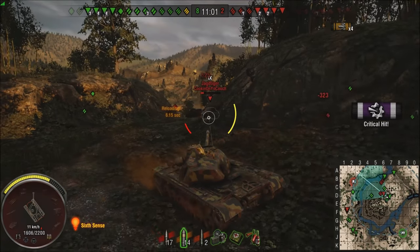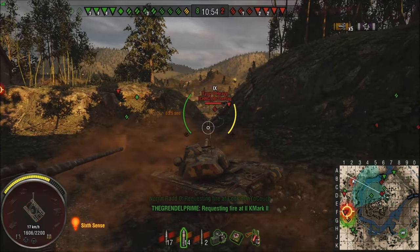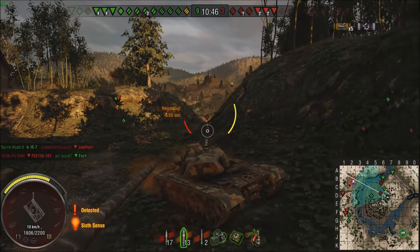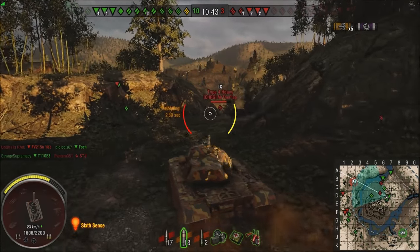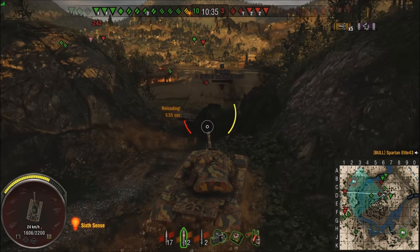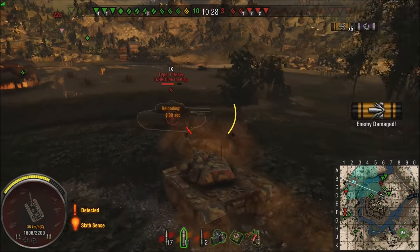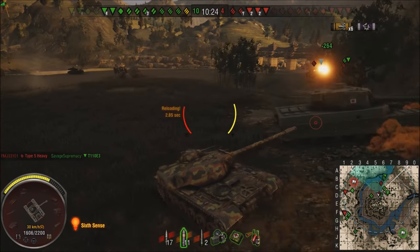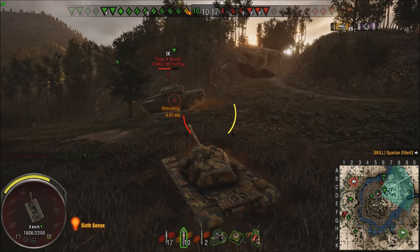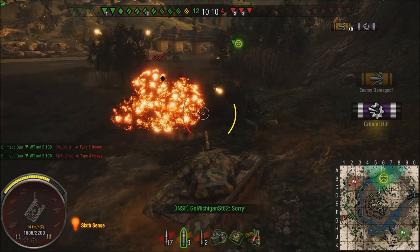I pull out and put one through the engine of the Jagdtiger — he's not going anywhere in a hurry. This Type 4 Heavy is just begging for it. He shoots, I try to put another one in him, he pulls down. Now that Jag's gone, so it's time to push on this Type 4 — no sense sitting up here playing the pop-and-shot game. I pull down, auto-lock him, and shoot the ground. It's an accurate gun and it'd be hard to miss that tank, but apparently it is still possible to derp straight into the ground. I get another shot into his fuel tank and they finish him off.